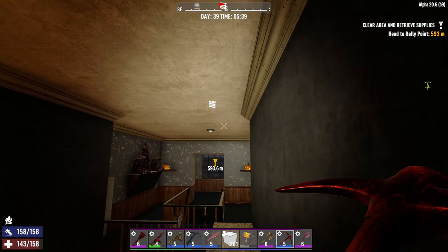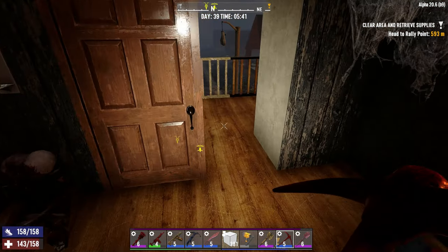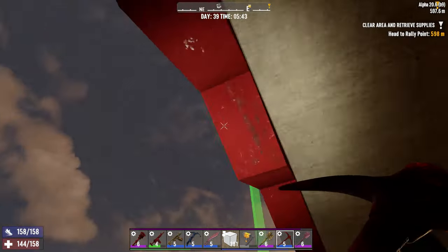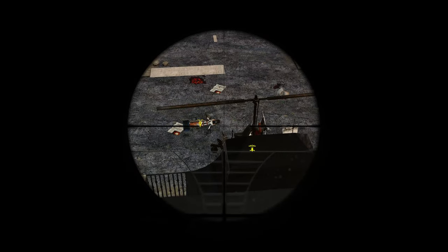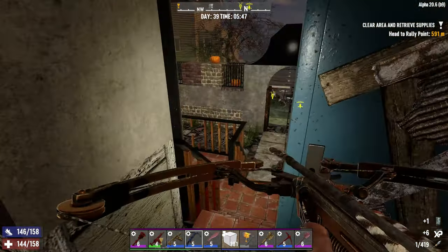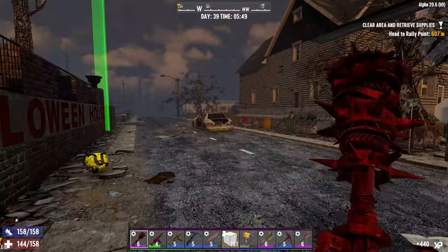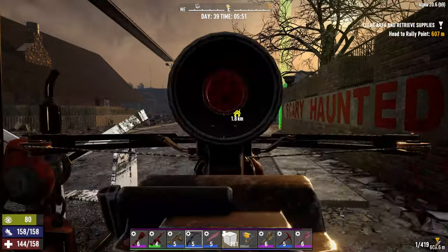I could destroy the whole floor here all the way through and have the zombies come up this way. He's destroying my gyrocopter! I can't hit it — I have to go down there for the sake of it. Bloody crawling bastard. Actually there are a few zombies — there's a tumor over there, let's take him out.